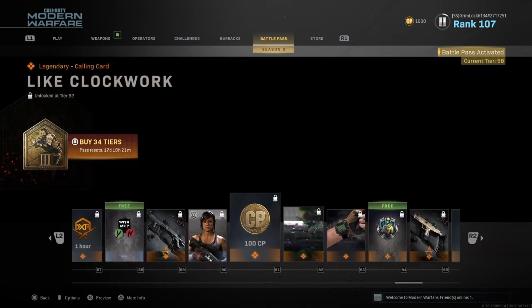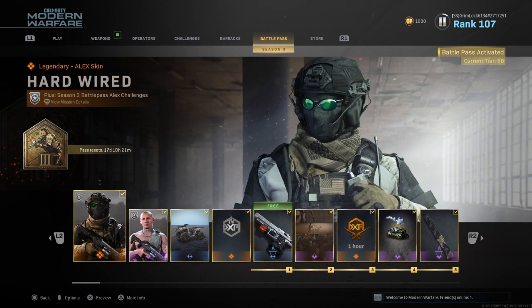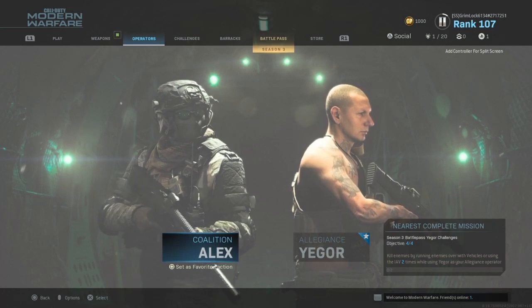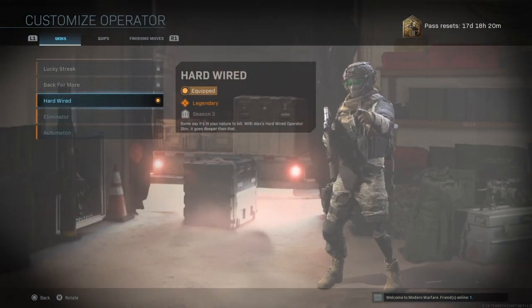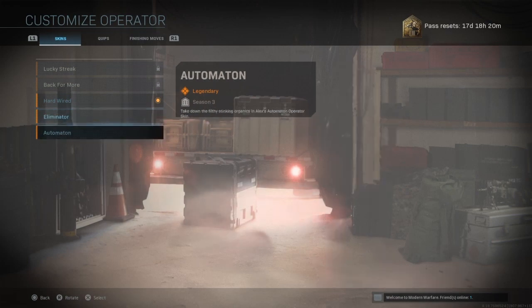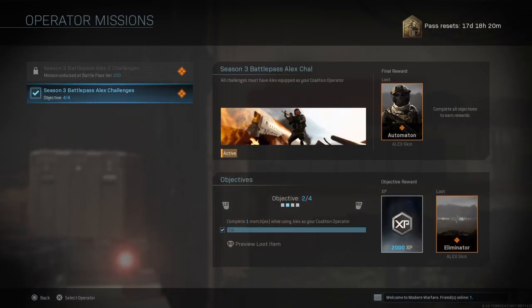Then I realized — because of the other characters I unlocked, like Alex — these missions right here, because by default you get this skin. And these two are locked. For you to get those unlocked, you need to do these missions. And once you complete the challenge, you get the big one.